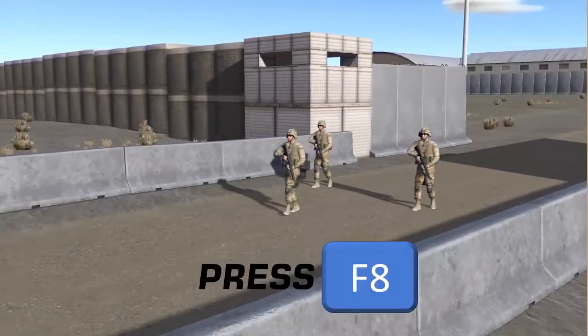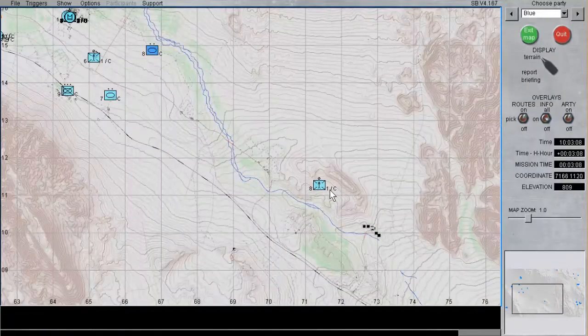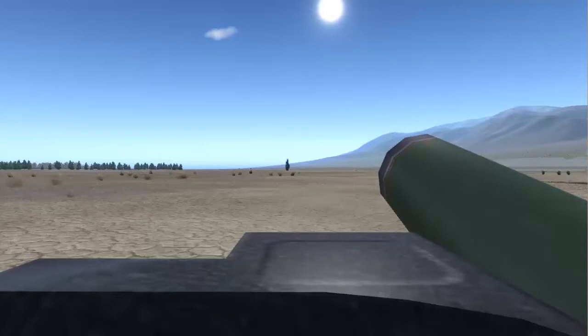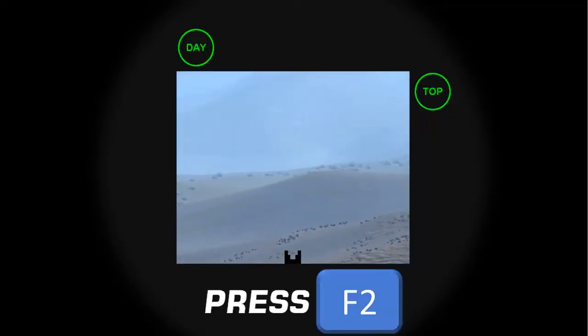Press F8 if you would like to see the external observer's position view of your Javelin team. This is also the default view if you double-click the unit icon in the map screen. Press F7 to move into the squad leader's position. By default, you are looking over the viewfinder of the missile's launcher. Then press F2 to access the missile's viewfinder.